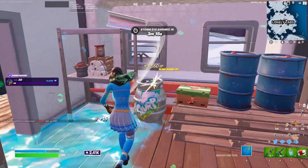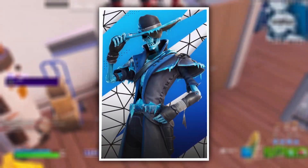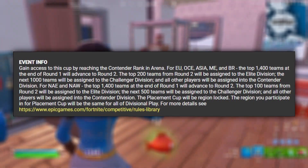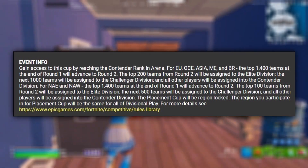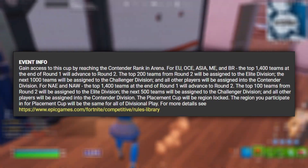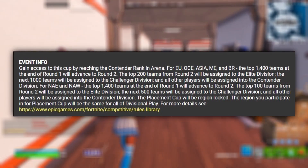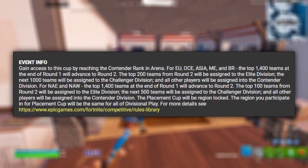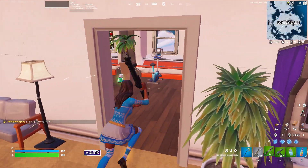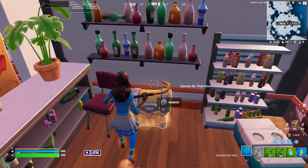Your division determines your eligibility to play FNCS, for which you have to be Elite Division. Within the Placement Cup, there's a round one in which the top 1,400 teams advance to round two. The top 200 teams from round two are assigned to Elite Division, the top 1,000 teams to Challenger Division, and all other players to Contender Division. This varies by region — for NA East and NA West, only the top 100 teams are Elite, the top 500 are Challenger, and all others are Contender.